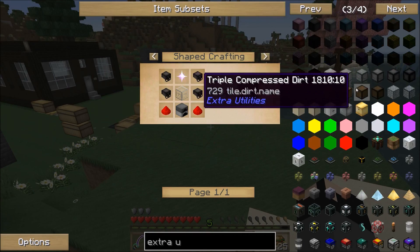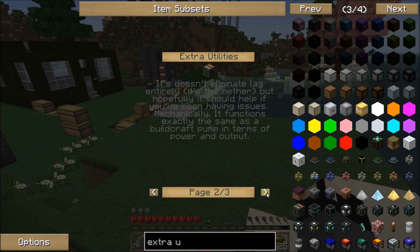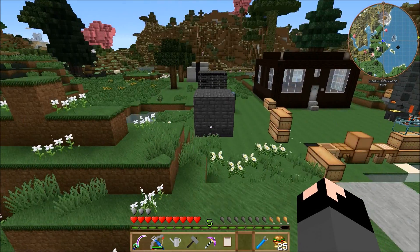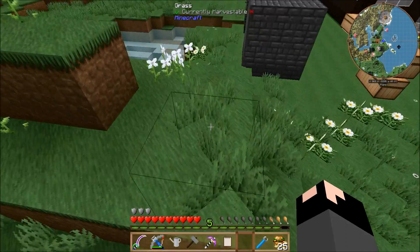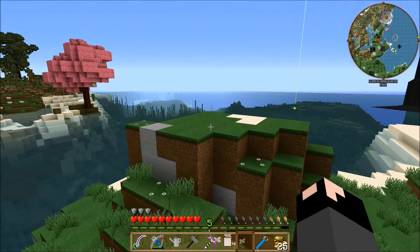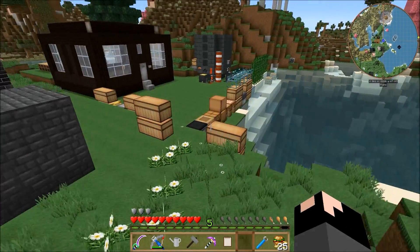The same thing with the Endothermic Pump — if you want to go into the Nether and pump out lava, you can't. You have to use Buildcraft, which for a server completely sucks, because it leaves floating lava tiles that can lag out your server.